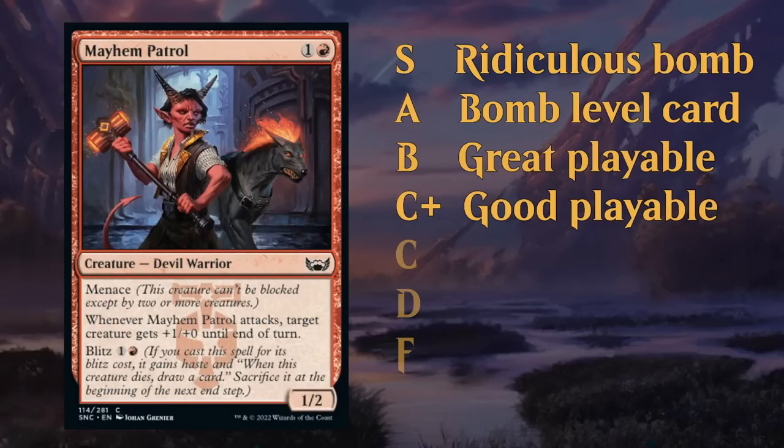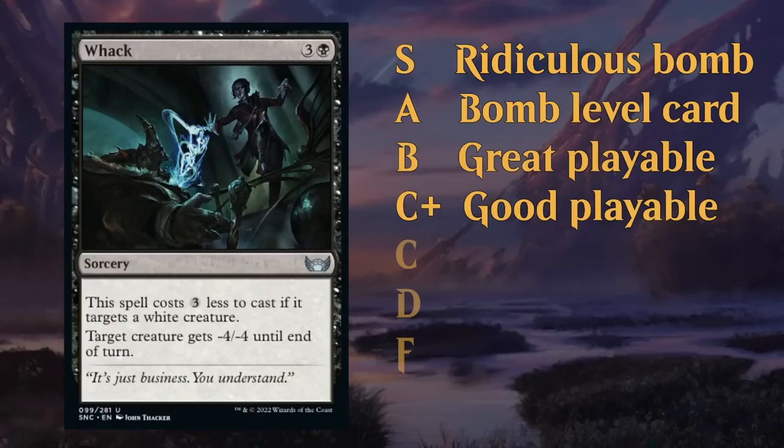The C+ category covers very good playables — cards you're very rarely going to cut from your limited decks if you're playing those respective colors. Mayhem Patrol is a nice example of a great 2-drop that still has a nice impact in the late game. I'll also sometimes put more conditional or slightly more expensive removal spells in C+. Whack, for instance, is not quite as efficient as Murder most of the time, so it gets a C+.